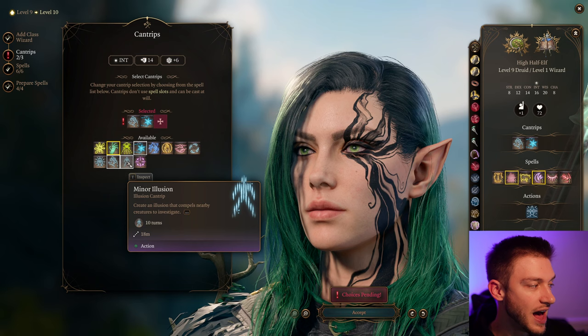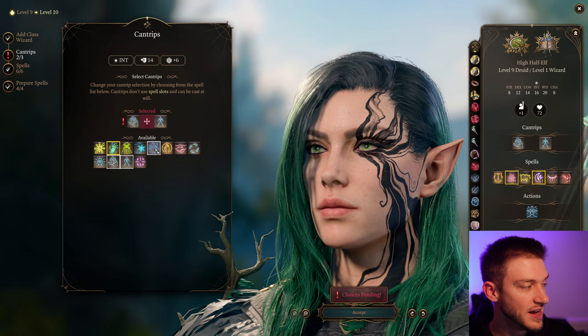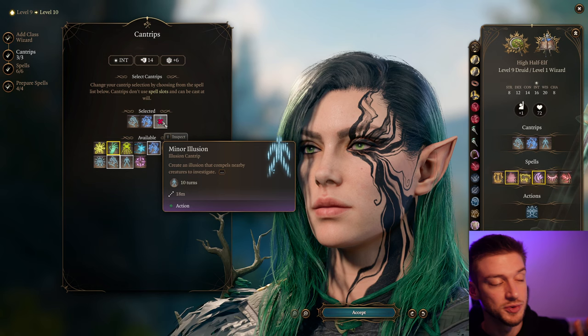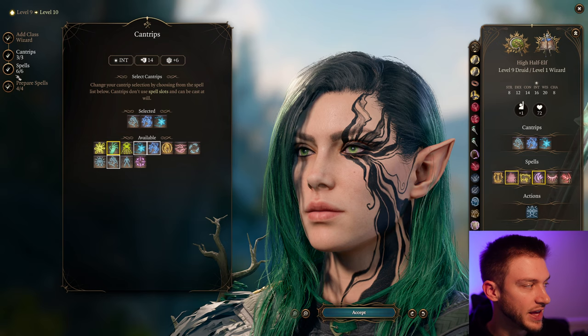I also like Minor Illusion or Shocking Grasp. You can go Shocking Grasp or Ray of Frost — really your choice. I do like Minor Illusion: if you don't have anyone else on your team with it, someone should always have Minor Illusion. You can create distractions to steal things or to set up attacks like Fireball or Ice Storm to get an early advantage. But if someone already has that, it doesn't really make sense to take it.